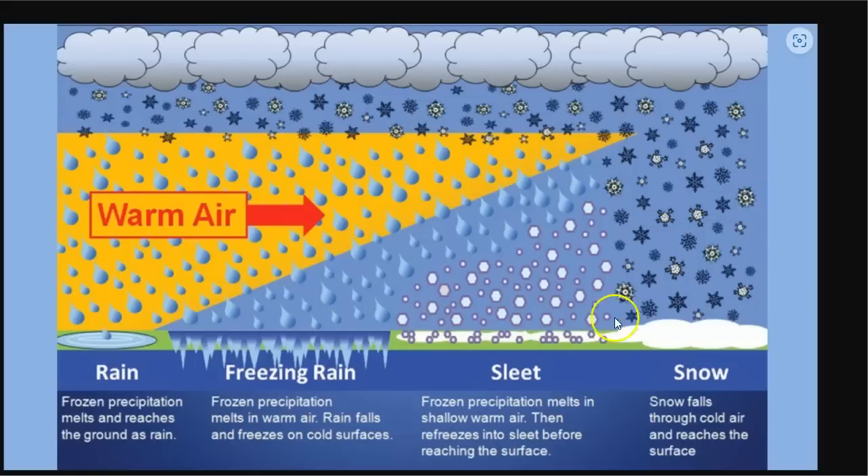If the depth of your cold air is a little bit deeper, it starts out as snow, you have a small warm layer above the shallow arctic air, so it changes to rain, but then it has time to freeze into sleet. And when you don't have a warm layer coming up over this cold air, then you have straight snow from cloud to ground.